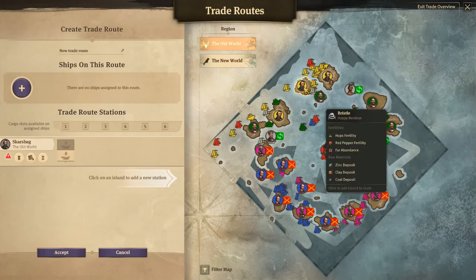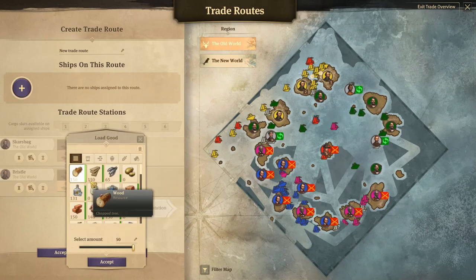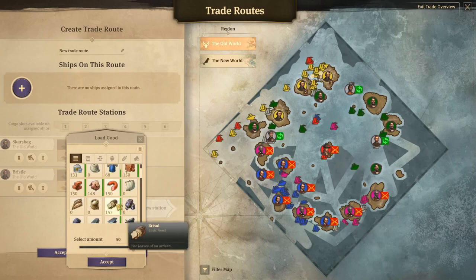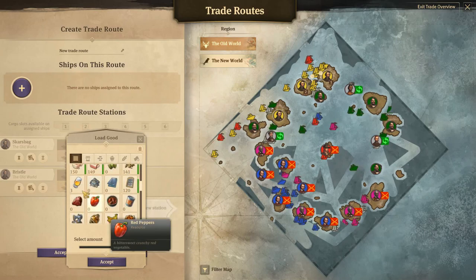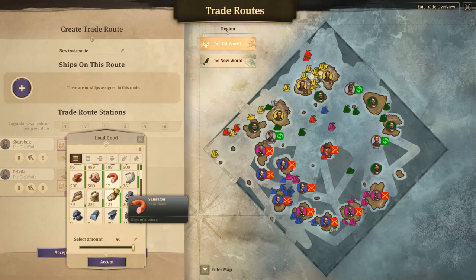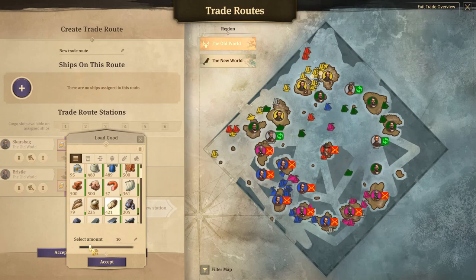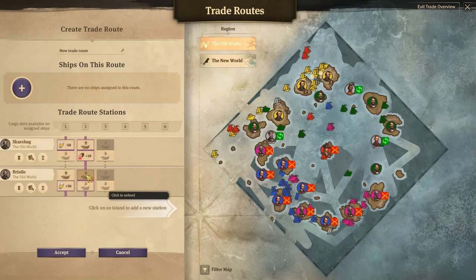We need one route from there to there. It needs to pick up beer at Bristle as much as it can, and unload it at Scarsbag. Then it needs to pick up red — Scarsbag, let's say 10 — and drop it off there.